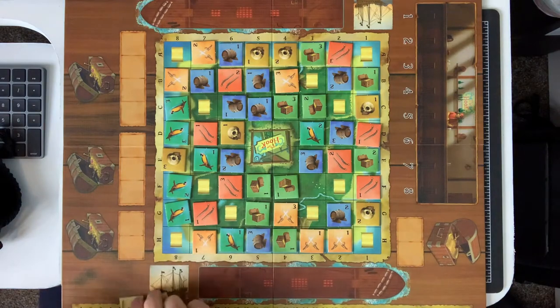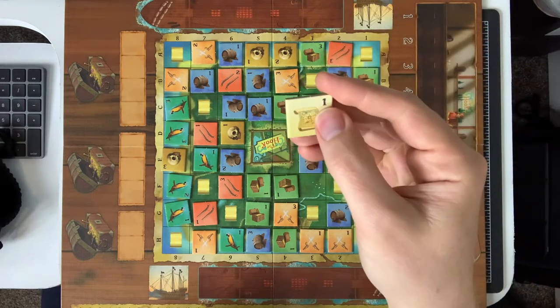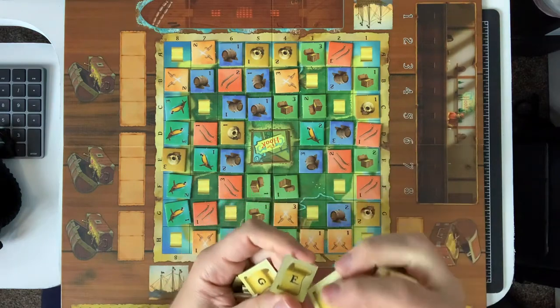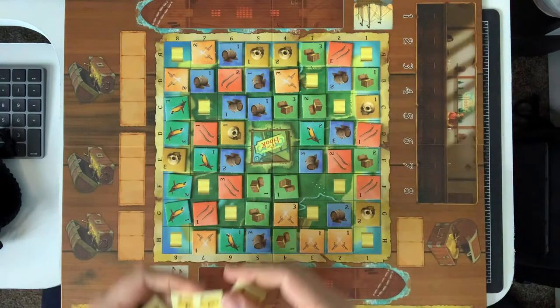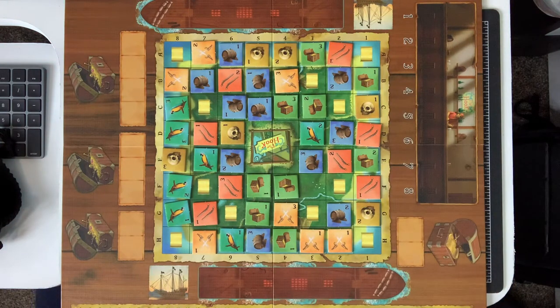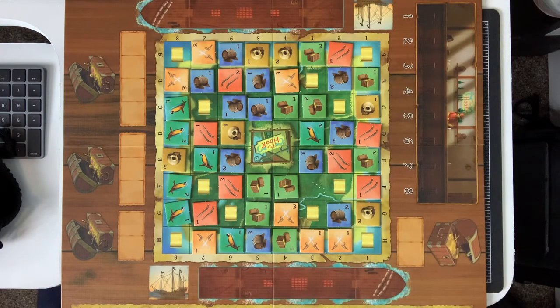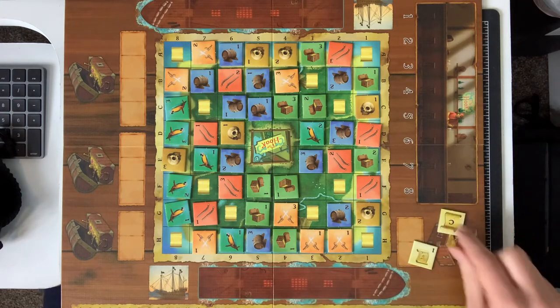In here we have our little map tokens. The map tokens indicate either a number or a letter — there are letters and there are numbers — so those are of course the latitude and longitude on the map. What we're trying to do is discover where on the island the treasure is buried. We represent two different ships of pirates; one player is on this side, one player is on this side. We're going to take all of these map tokens and divide them into two piles.